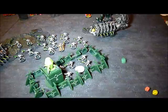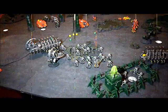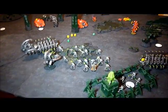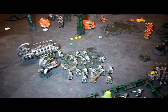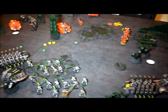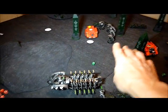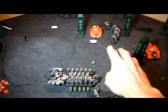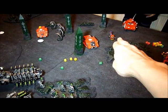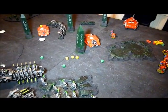Now it's my Turn 2. I see if my Night Scythe comes out — it's a 2, so it doesn't come out this turn. I repaired some Warriors, killed a Terminator with rapid fire, shot at the Obelisk but it got all its cover saves — that's got two hull points, one left. The Wraiths went over, assaulted that unit and wiped them out. The rest of my stuff shot that Stern Guard and they're currently running.